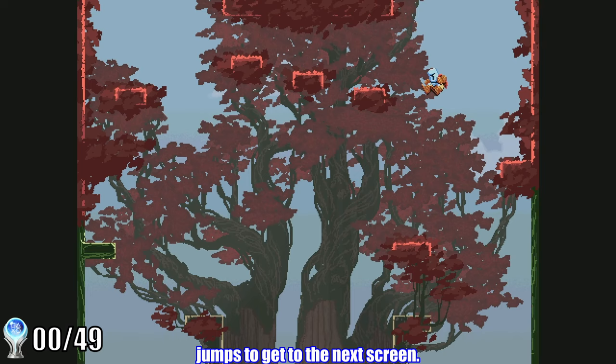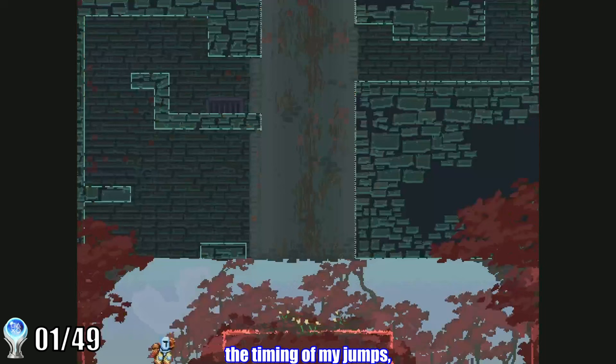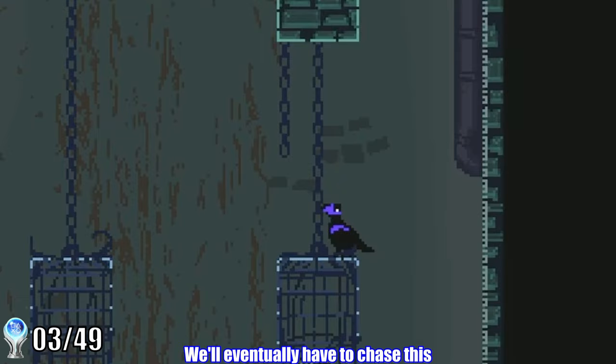I quickly get my first trophy of the game as I fall for the 100th time, still in the starting section of Red Crown Woods. Not off to a great start. As I slowly start to learn the timing of my jumps, I make my way out of Red Crown Woods and into the Colossal Drain. I get a few more trophies in this section — my thousandth jump as I scale these pipes, and another for falling through a fake wall. Take note of this raven hanging out on these cages. We'll eventually have to chase this raven around all over the map, but for now I'm focusing on just getting to the top of the tower.